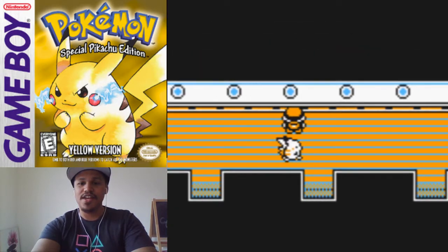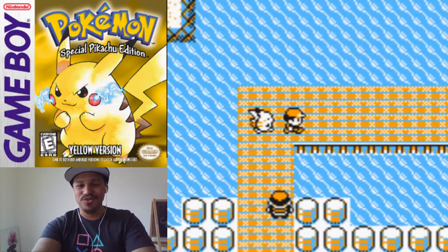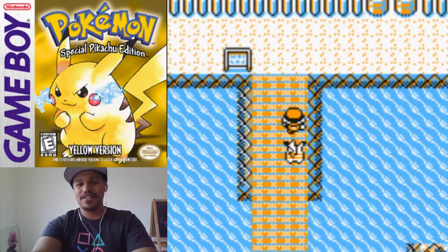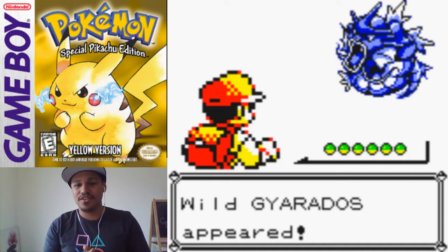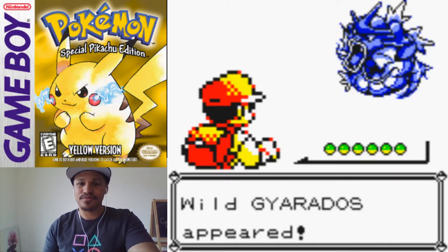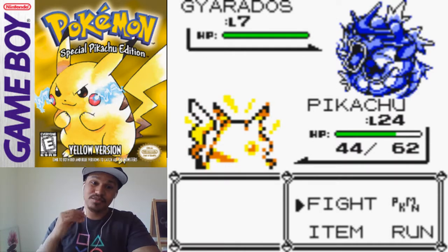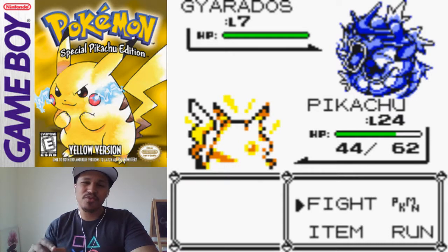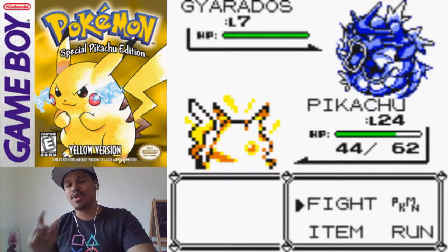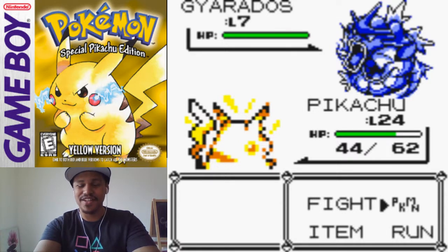Now that the battle is over, what you want to do is make your way back to the trainer. When you get into this area, this menu will pop up. And crossing my fingers, it should be Gyarados. And there you go — a wild Gyarados appeared! Level seven, which is kind of impossible because I believe Magikarp evolves over level 20 — level 25. I may be wrong; let me know in the comments below what level Magikarp evolves. So having a level seven Gyarados is kind of funny, at least for me.